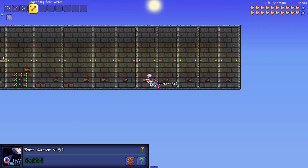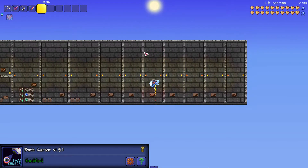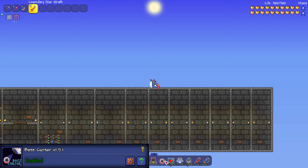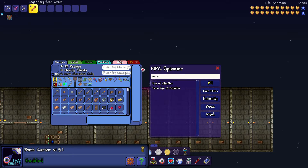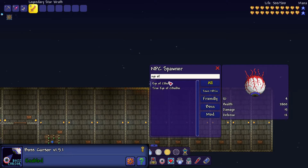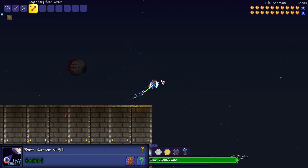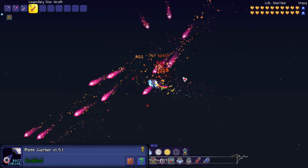The ninth mod is a simpler but really useful one — the Boss Cursor mod. To demonstrate: we summon the Eye of Cthulhu, and when it goes off screen a little cursor appears showing you exactly where it is. It's just easier to know where the boss is at all times.